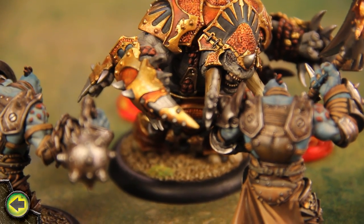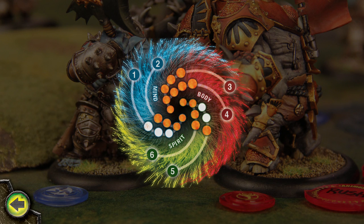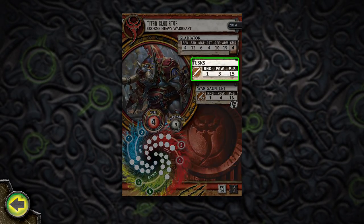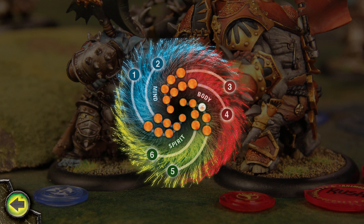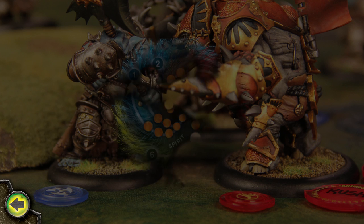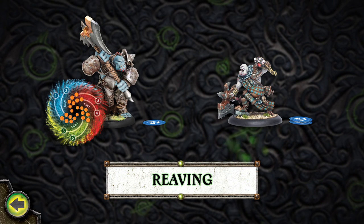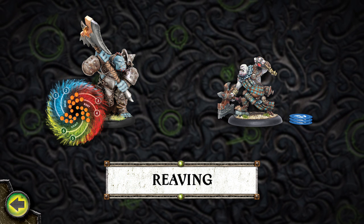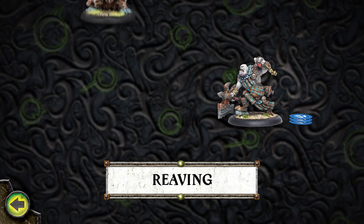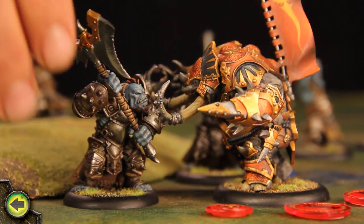The attack causes a whopping 13 damage to branch 2 of the axer's life spiral, crippling the body aspect. The gladiator then makes an attack with its other war gauntlet — the attack hits, and the damage roll causes 8 damage to branch 6, crippling the axer's mind. The gladiator then makes a melee attack using its tusks. The attack hits! The damage rolled is more than enough to destroy the troll axer. When a warbeast in a warlock's battle group is destroyed while in its control area, the warlock can reathe the fury points on the warbeast. Before removing the destroyed model from the table, remove its fury points and place them on the warlock. Madrak reathes the fury from the destroyed axer, and the warbeast is removed from the table.